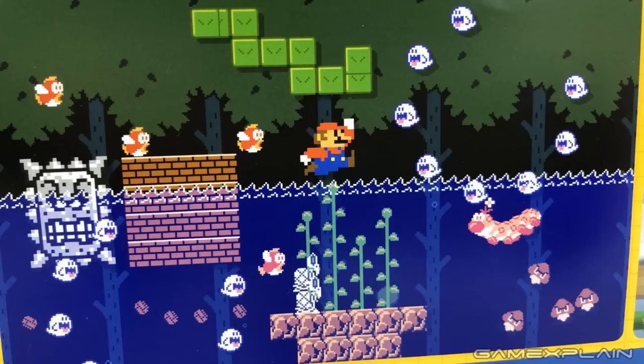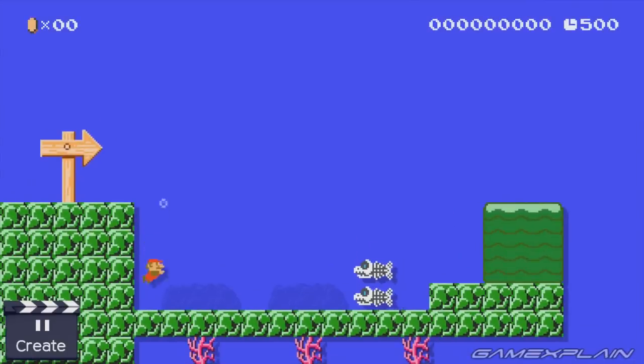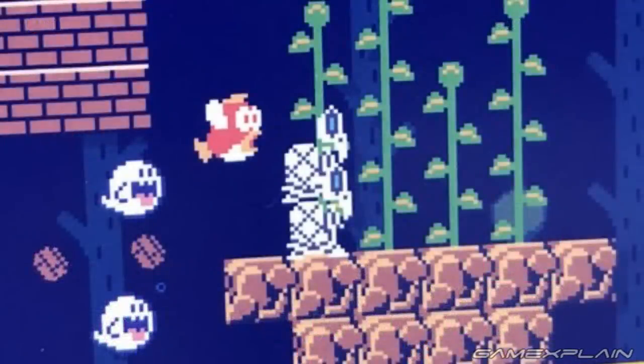Moving onto the Super Mario Bros screenshot, we caught pretty much everything in the blur. Here's a better look at the forest in this style though. You'll also notice there's two dry bones stacked underwater, which was actually impossible in Mario Maker 1 because they'd become fish bones. So maybe shaking a dry bones will make it into a fish bones now?